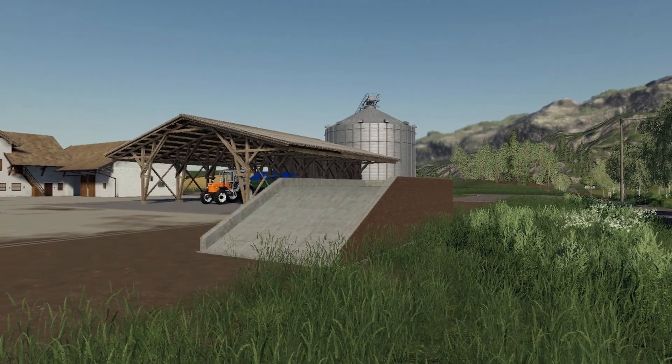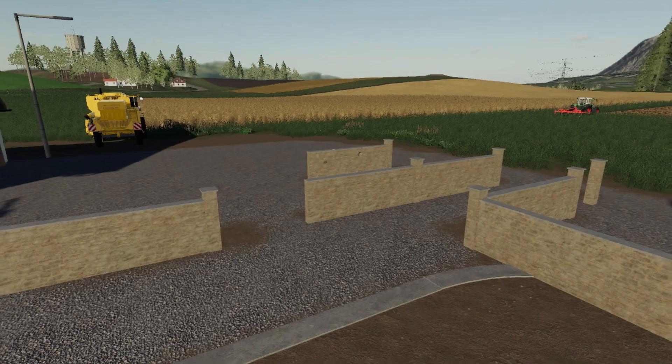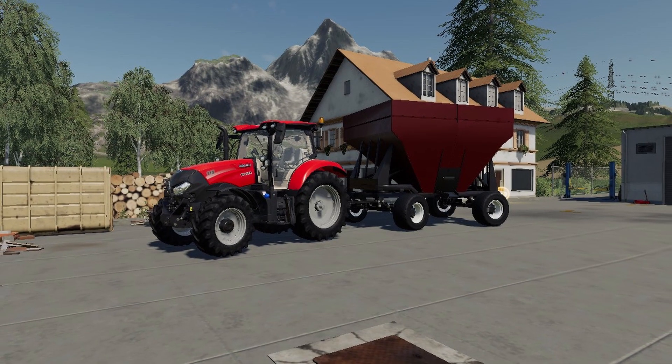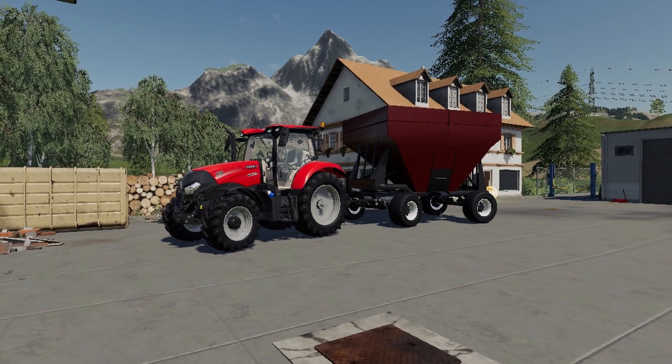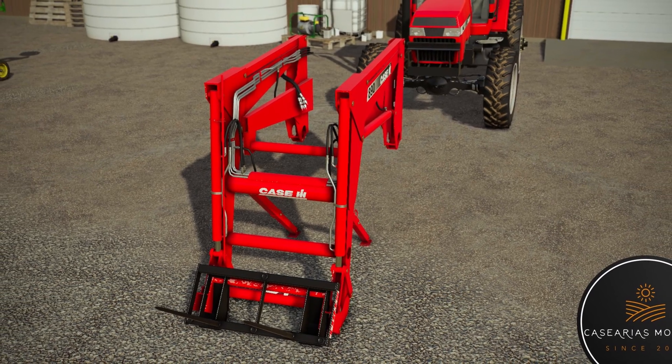The first piece of news: the Gravity Wagon update, Brick Ramp, and the old brick walls have been uploaded to Giants Mod Hub. Hopefully it passes in the next few days — maybe a week or two. Cannot wait for that Gravity Wagon update. That one is from Stoneweight Design.